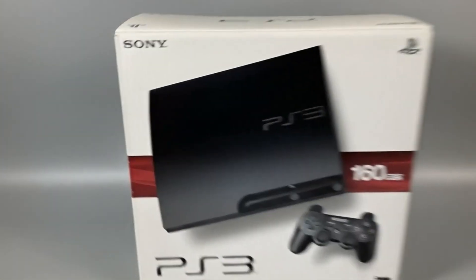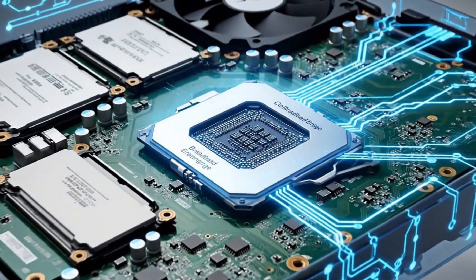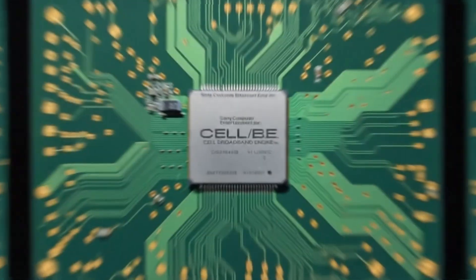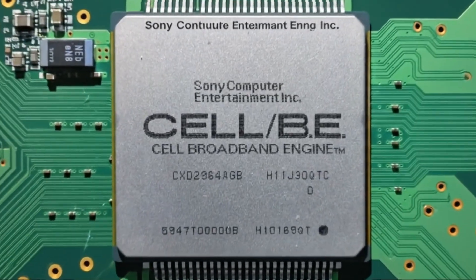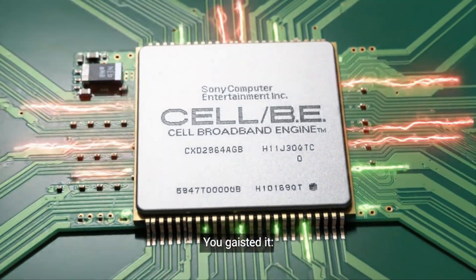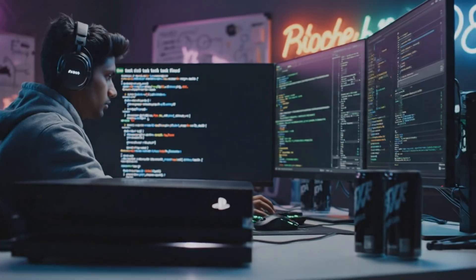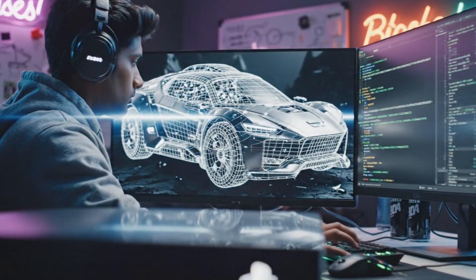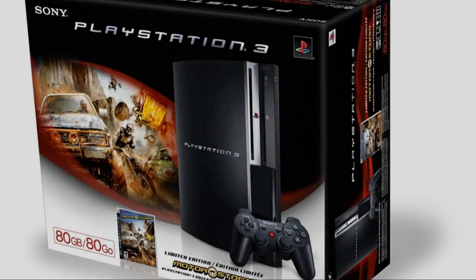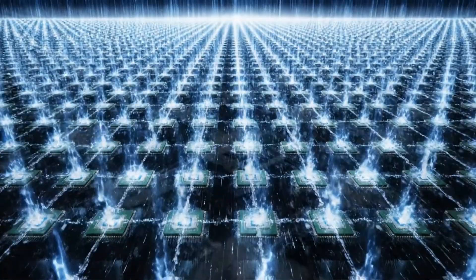Next up, the PlayStation 3 and its even more bizarre Cell Broadband Engine. Co-developed by Sony, Toshiba, and IBM, the Cell had one main CPU core, but the real muscle came from its seven available Synergistic Processing Elements, or SPEs. These were specialized processors optimized for vector math. Developers could use them for anything, but a common use was to offload graphics tasks like geometry processing and physics. The idea of helper processors crunching math was not only alive — it had multiplied.